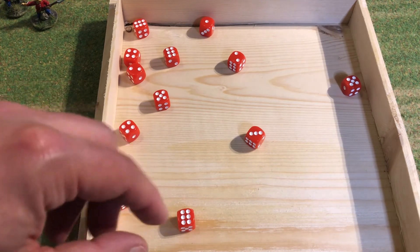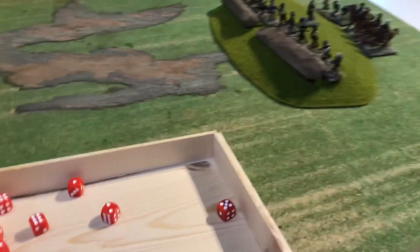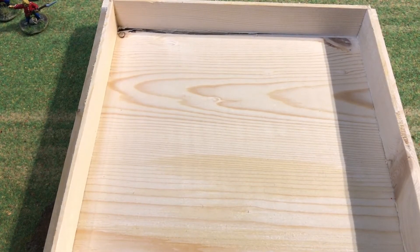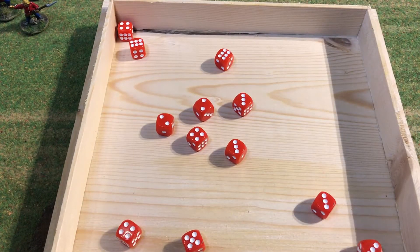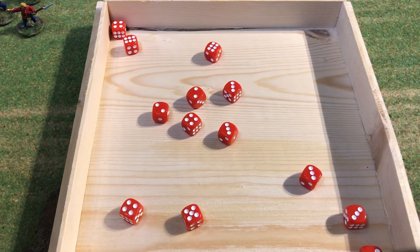That's some pretty good shooting — that's one, two, three — so that means three Boer casualties. Then there's the other group, which is in close order, which gives them a slight advantage when firing a volley. So they can throw one extra dice when trying to hit, also on a six. And that's another two casualties.